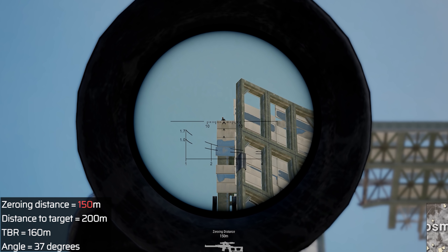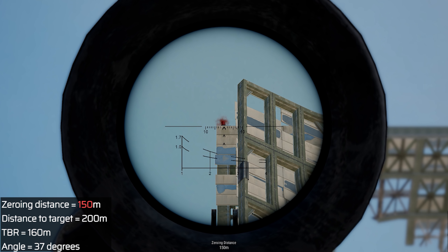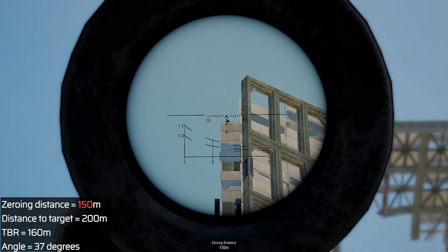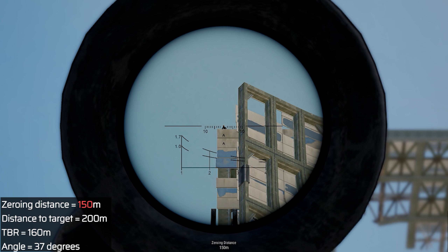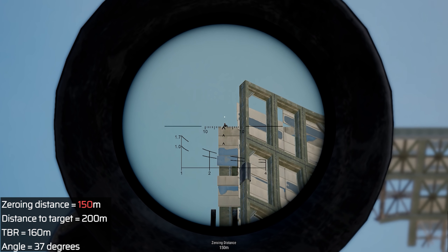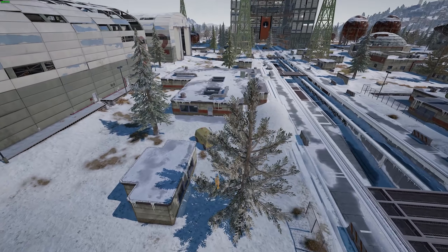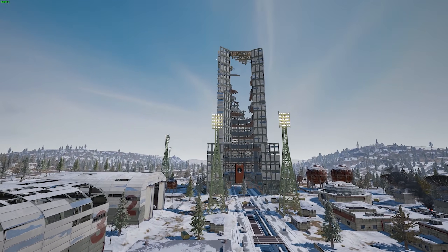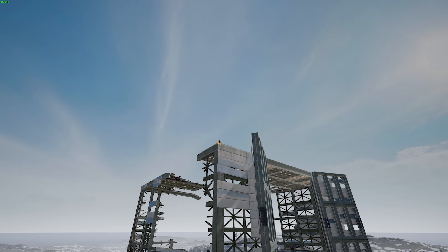My gun is zeroed to 150 meters, with 200 meters to my target, and still hits where I expect it to, because I have a shooting angle of 37 degrees, giving me a True Ballistic distance of 160 meters. So basically, that means that when you play PUBG, you need to aim a bit lower when shooting up or downhill, because otherwise you might miss a critical headshot.